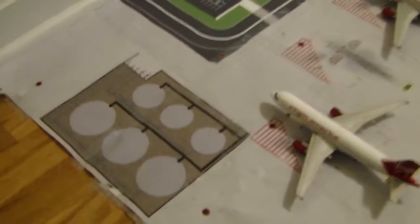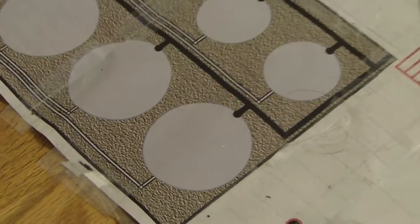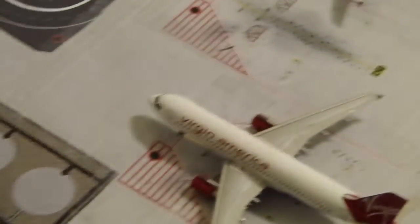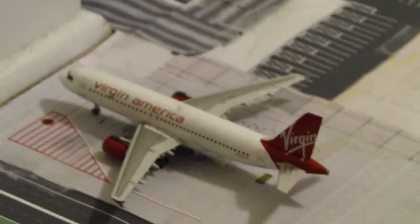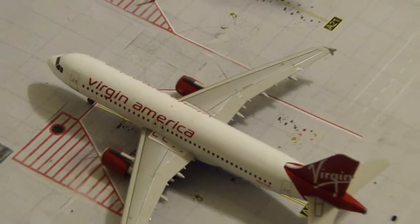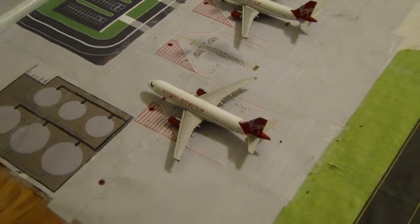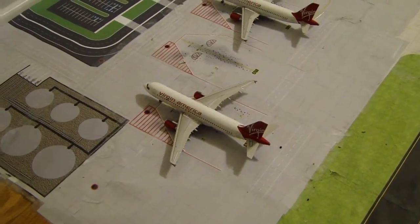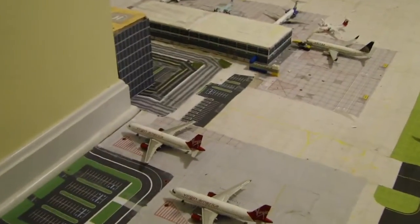We have a fuel area — this is like jet fuel, where the cylinders of jet fuel would go. We have a Virgin America A320 heading out to San Francisco, another Virgin America A320 heading out to Los Angeles, and last but not least, a plane that just arrived and will be turning around in about 3 hours going back to San Francisco.